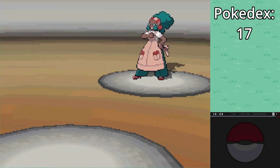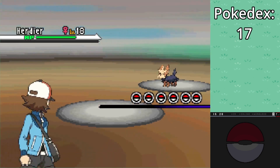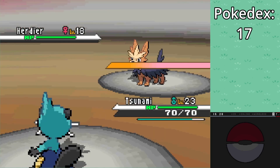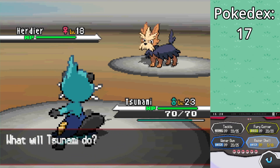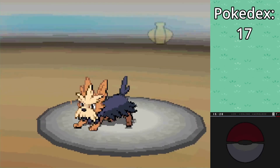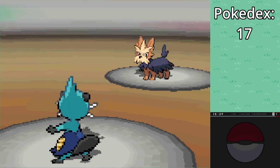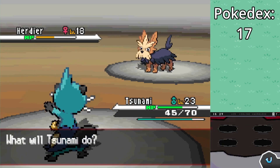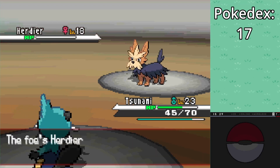Mad Boss Lenora — here we go. It'll probably have Intimidate. Level 18 Herdier, so Watchog is probably level 20. We do have the level advantage on it. Raise Shell — and they do have Retaliate as well, but Retaliate's only good after a Pokemon faints. Watchog is usually the tricky one — you kill the Herdier, then Watchog uses Retaliate and it does like double damage.